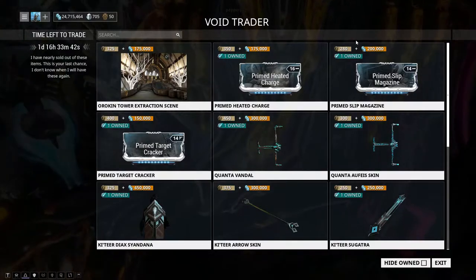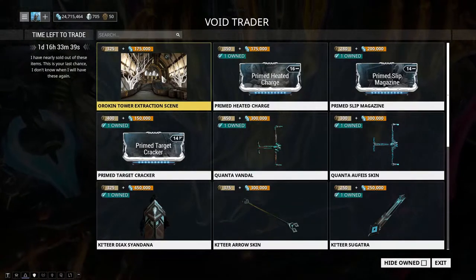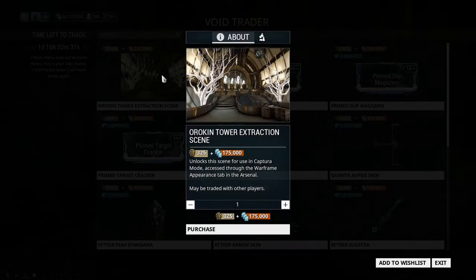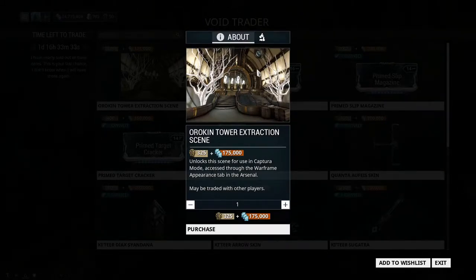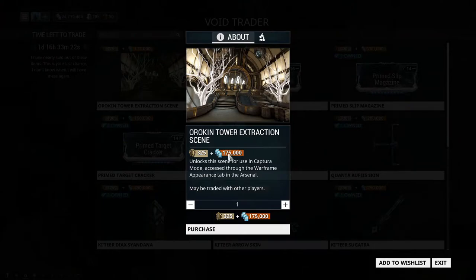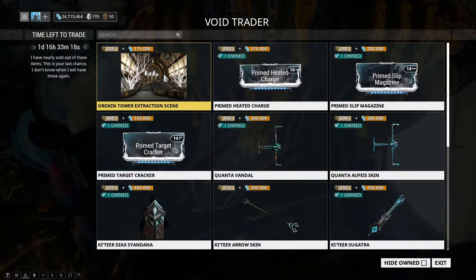Right off the bat it seems like we have the Orokin Tower extraction scene, and this is basically a new scene for Captura. I can see a lot of players using this for showing off their primes — I definitely would. For 325 ducats and 175,000 credits you can have this.